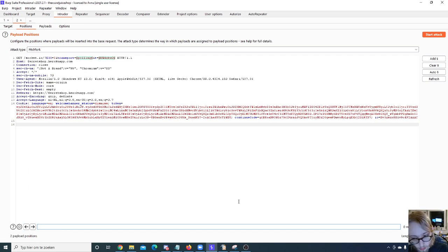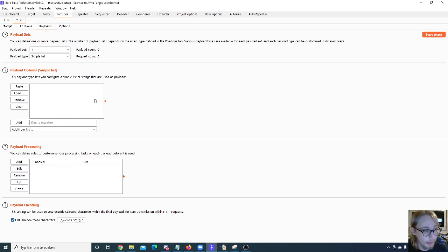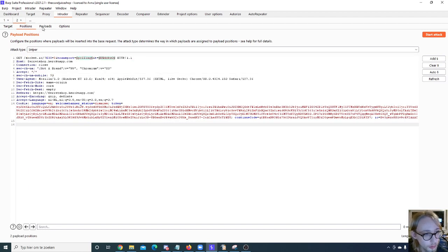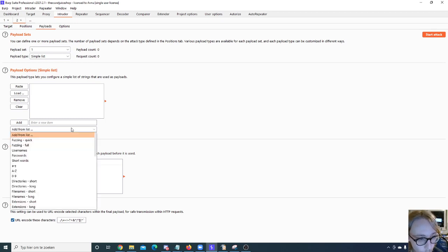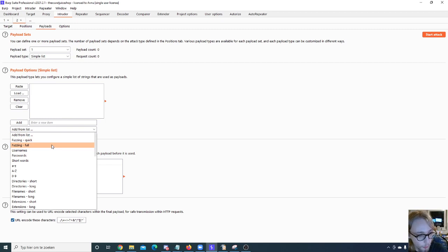The Burp Suite Pro built-in lists are great — fuzzing list quick, fuzzing list full, usernames, passwords — really useful. If you have multiple parameters, the request count goes up very quickly. You can clear the list, paste your own list from the clipboard, load a list from a file, or remove individual items. You can also add items manually one by one. The Payload Processing Rules are really cool — they let you process your payloads before they are sent to the server.